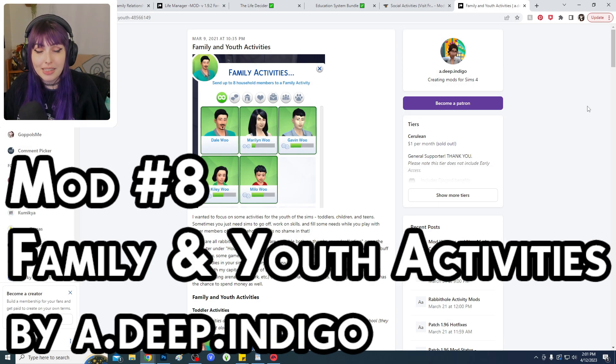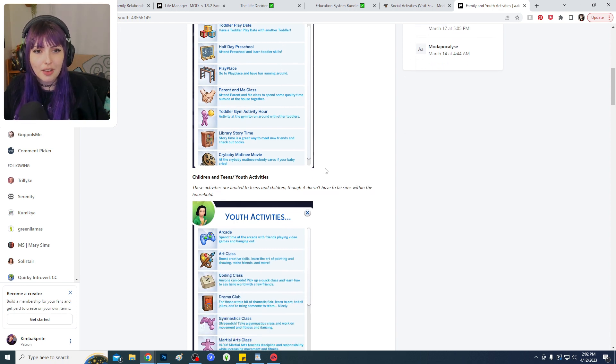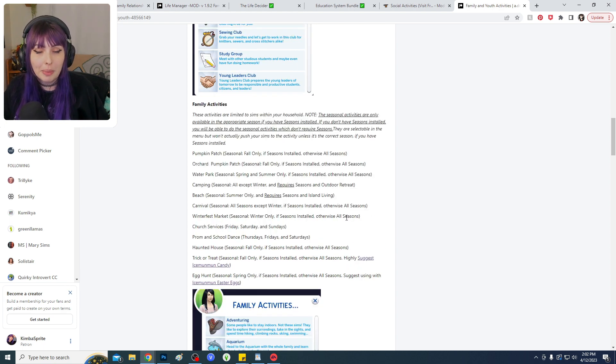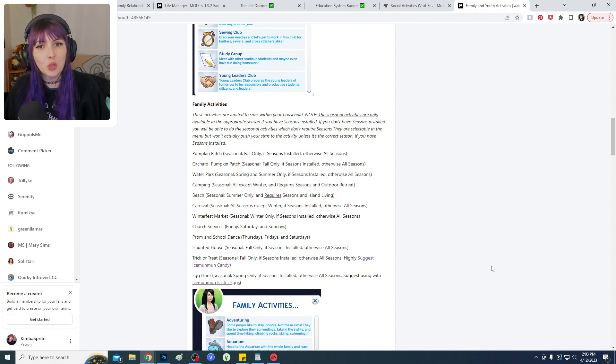The next mod is another activities mod by A Deep Indigo. Some activities have certain requirements — they may be age-specific or season-specific — but all of them are super fun and creative, with almost 50 activities in this mod, so you'll find something that fits your storytelling. Be sure to read the entire description to see which ones will show up in your game.